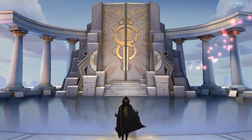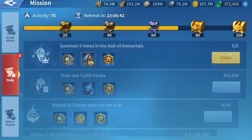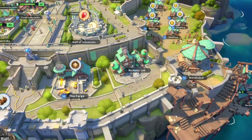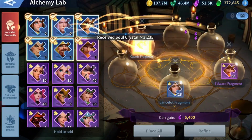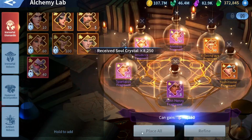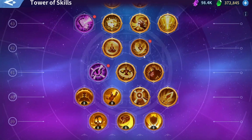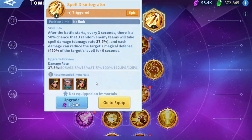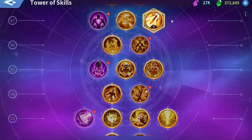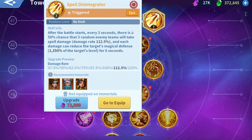I think it's around 170 to max one skill. This should be enough to get the skill to level seven, and then we need around 50,000, or just under 50,000, to max it to level eight.